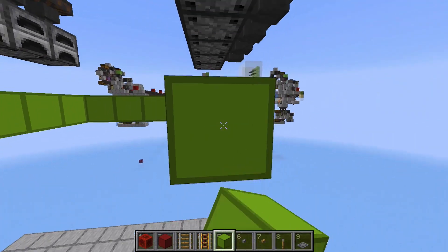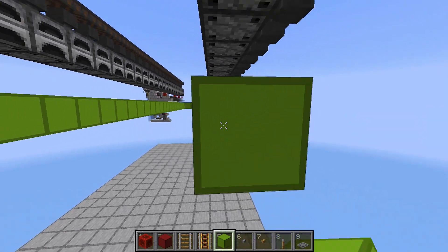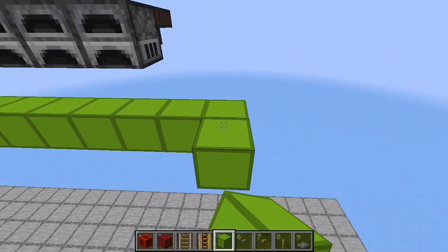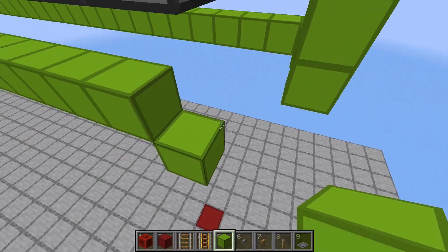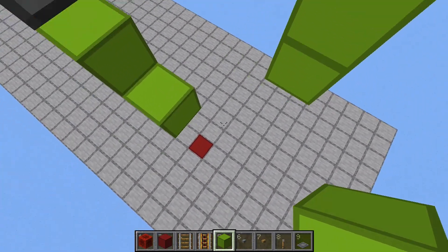Once you reach the end, just go one block past the last furnace, then connect it to the other side. Then go down this line as well all the way to the end. Once you reach the end, go past two blocks then one block up, another block, another, then go down another block — and we won't connect these yet because we're going to place something here later on.